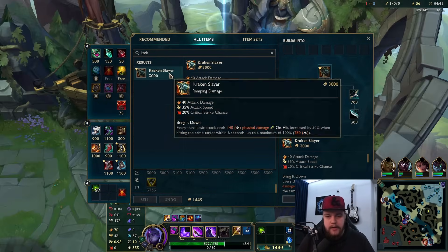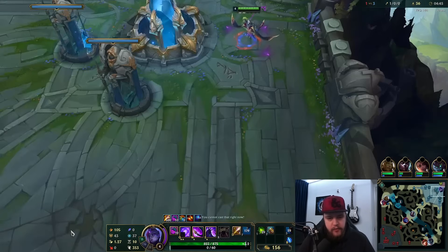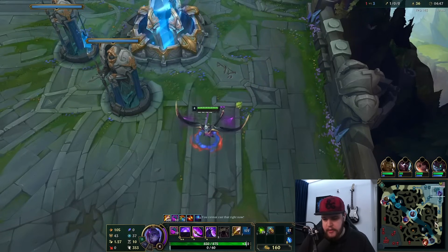First item will be Kraken Slayer. Get the Noonquiver first — it's very, very strong to get first. Use your dashes to run out of bot side.